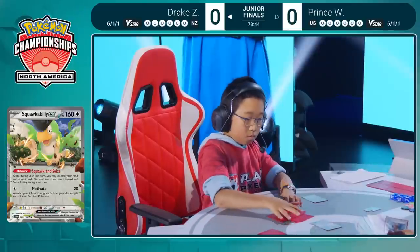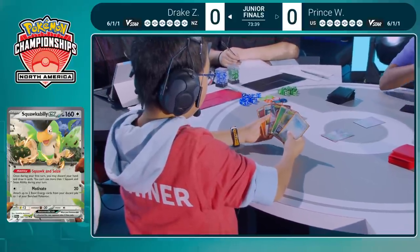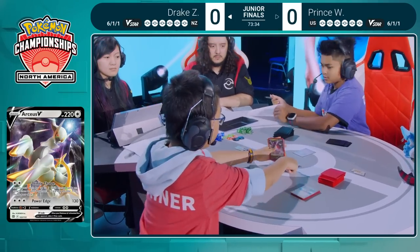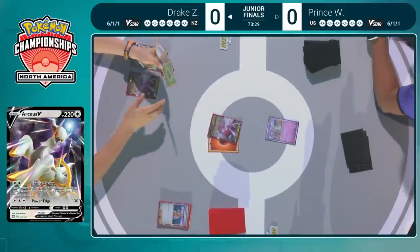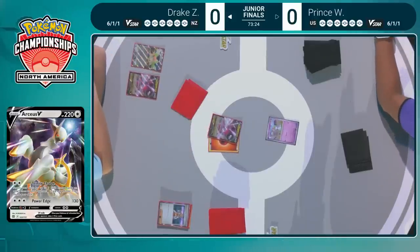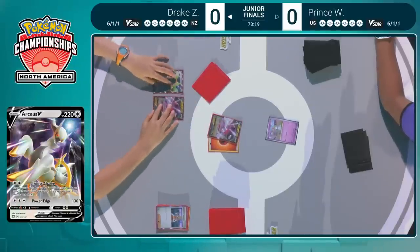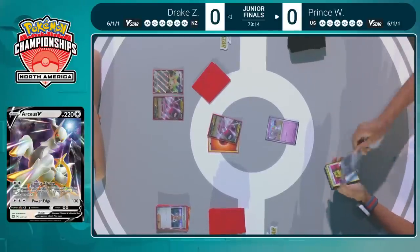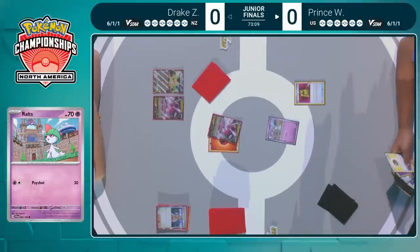I think the main thing Drake is looking for is an Arceus V and a basic energy or a Double Turbo. I see plenty of energy but I do not see an Arceus V — that's going to make it very difficult for Drake to have a good turn two. That is a big part of this deck, it's really like an engine — Arceus V and Arceus V-Star with that very powerful V-Star ability. The Regidrago V-Star does take three energy to power up: two Grass, one Fire energy.